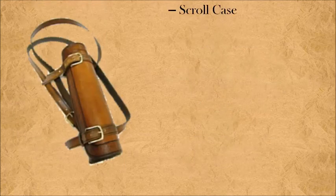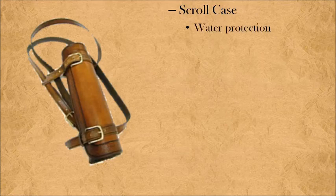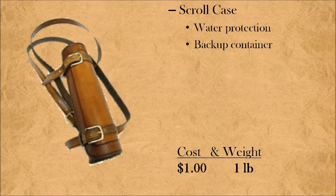Finally, let's talk about a scroll case — what I like to call DM insurance. Do you have an important message, paper, or map that you need to get from point A to point B? Put it in a scroll case. When you fall into the river, into the lake, and the storm comes in — anything that could ruin paper — you'll be happy that the important item is safe in your scroll case. This is also a backup container; it's generally waterproof, so if you need to carry a liquid back home, the scroll case could do in a pinch. All of that for one dollar's worth of peace of mind against whatever challenges your DM throws at you.